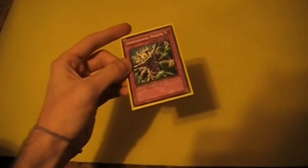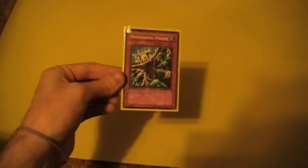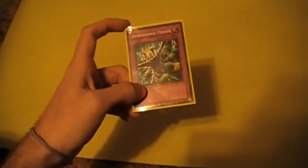This card, until it gets reprinted again, is going to keep a high value. Right now the lowest Buy It Now price on eBay is $8, and the more common Buy It Now is $10 for just this card. Which, if you think about it, that's the price of a new Structure Deck when they come out. So basically anyone who bought these decks profited, because this card alone is at $10 now.